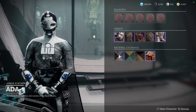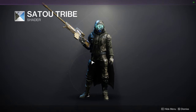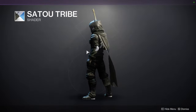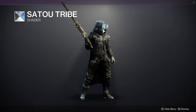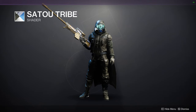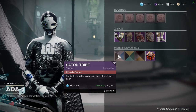Let's look at 801 real quick. 801 has, funnily enough, Sato Tribe. I love this shader — it's one of my favorite shaders in the game. I'm using it for everything but the helmet. For plate, it's really cool because you'll notice it has blue and almost like a blue-white. I definitely would recommend this shader; it's one of the best shaders in the game. Specifically from the Forge, I think it's the best shader.